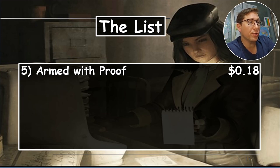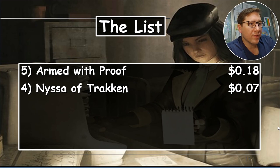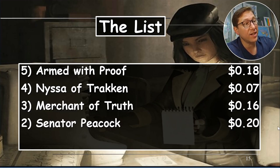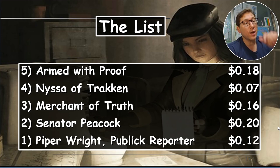To recap: Armed with Proof, 18 cents. Nissa of Traken, 7 cents. Merchant of Truth, 16 cents. Senator Peacock, 20 cents. Piper Wright, Public Reporter, 28 cents. The main thing — I would get multiple of these and get them into a deck together. The synergy gets crazy really really fast. Anyway, take it easy.